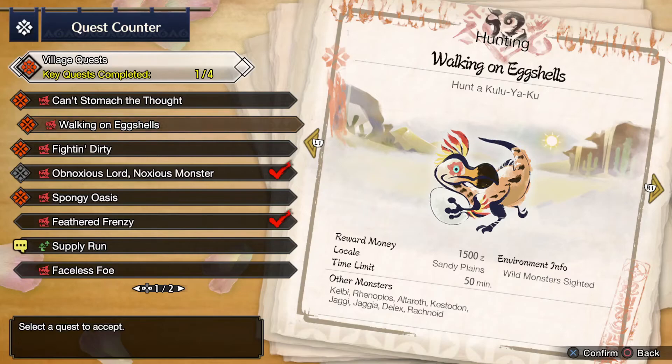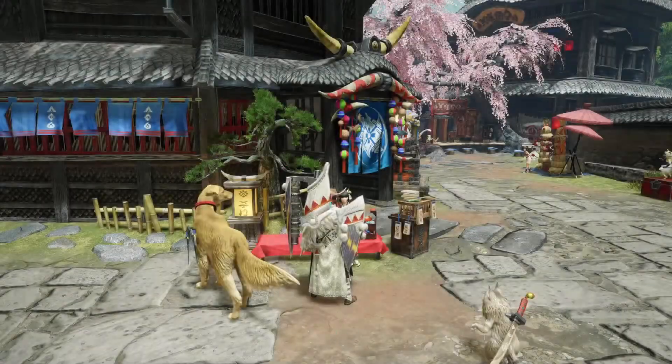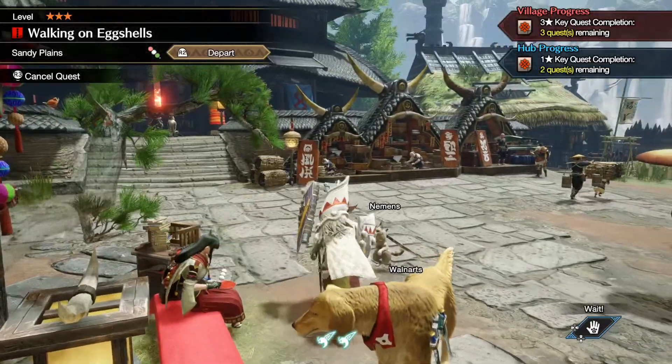Today we're going to hunt a Kulu-Ya-Ku in the Sandy Plains. It will be our first time hunting a Kulu-Ya-Ku, as well as our first time going to the Sandy Plains. Our client today is the Sandy Plains Courier: 'Blasted Kulu-Ya-Ku, always stealing my wyvern eggs. I've tried and tried to make my way through the Sandy Plains, but they get the jump on me every single time.' Let's go hunt a Kulu-Ya-Ku!